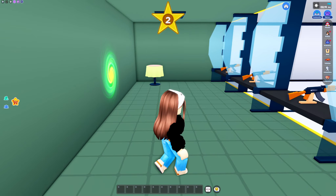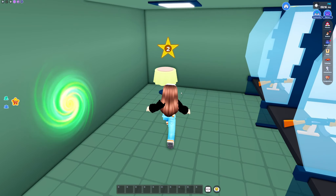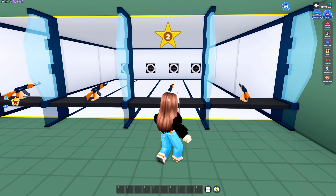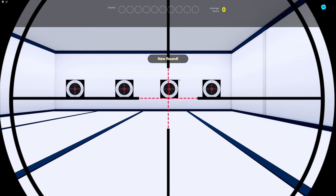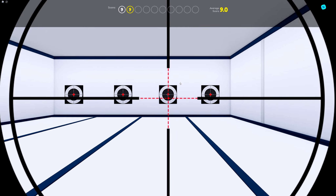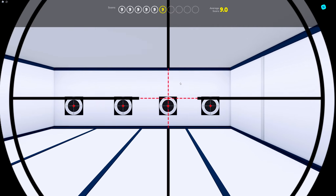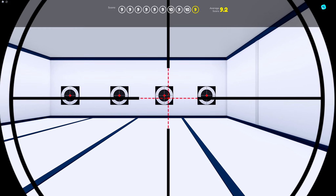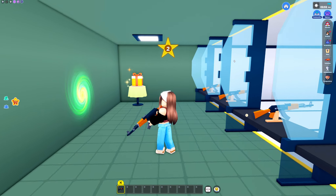Now we've got our portal, so let's go ahead and head inside. This is where our gift is gonna be, so what we want to do is try and get a high score. Let's go ahead and do this — all right, let's go!